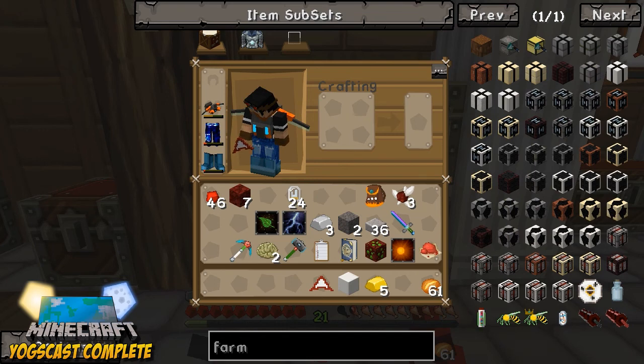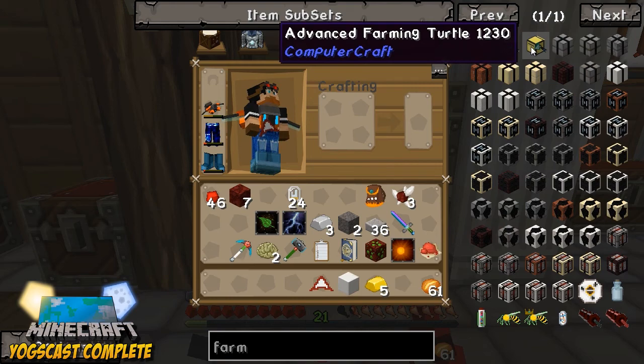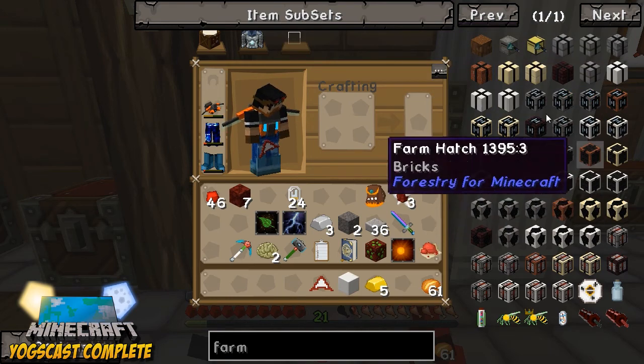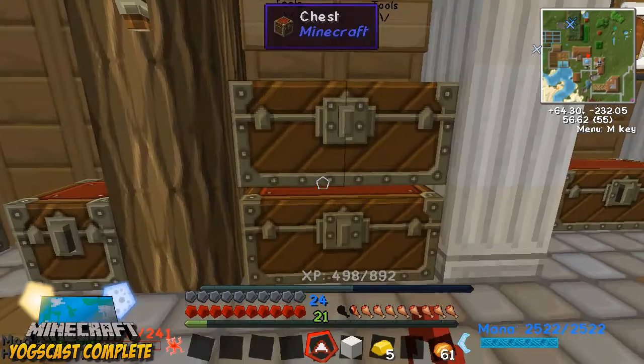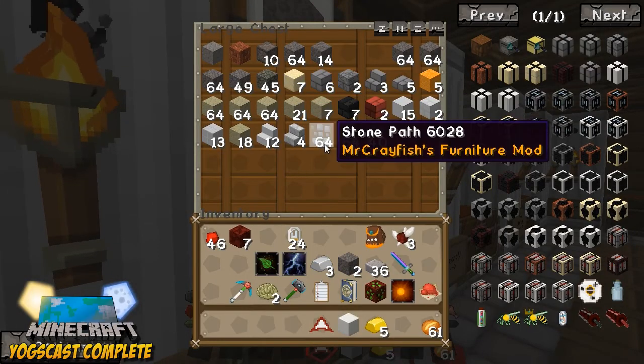We don't need to make it that big — we're gonna make a small-ish top-down one. There's a super large one we can build, which would be impressive, but the most efficient one is the large, which is three by five by four. So we're going to need roughly sixty farm blocks total — that's expensive. We're gonna need to get this stuff smelting right away.